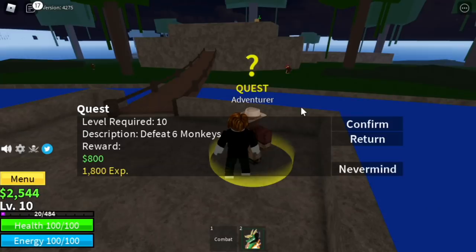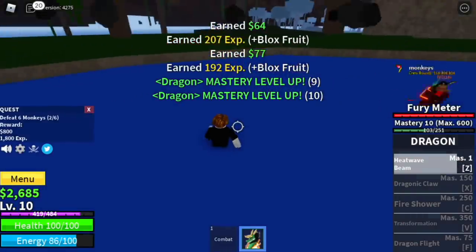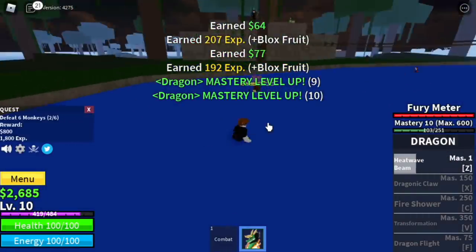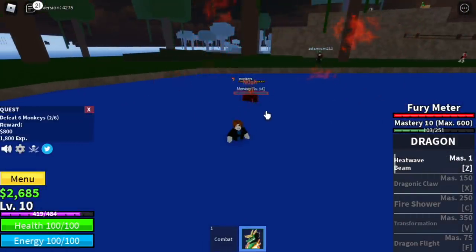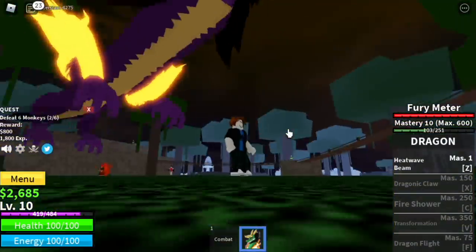On the Jungle, you can start by defeating monkeys. I am in a public server, so there are two types of players here — some might help you and some might just bully you. For example, they will try to get your kill for no reason, or some players might try to flex on you.